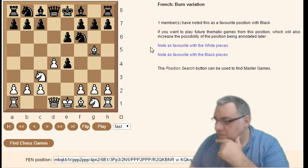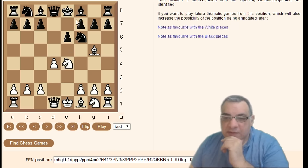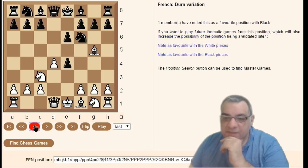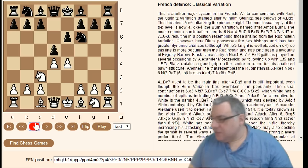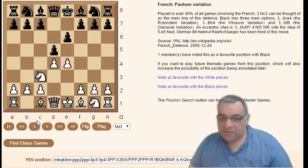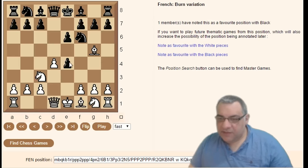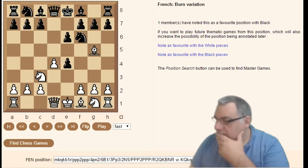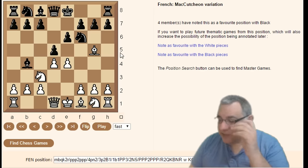In the Burn variation, quite often Black has a dynamic line here — takes with the pawn. So Bishop g5 d-takes e4 — that's the Burn variation. Going back: Bishop g5, instead of d-takes e4, Bishop b4 is the McCutcheon variation. There are quite a lot of named lines within this — a relative pin and an absolute pin against the king.